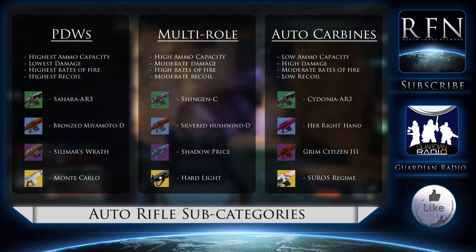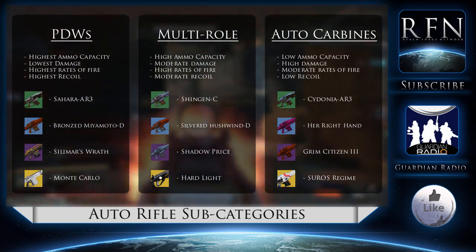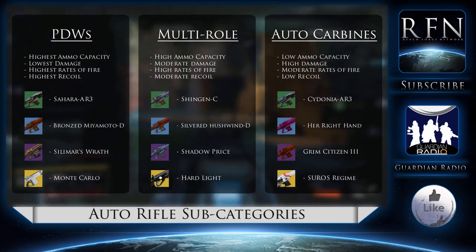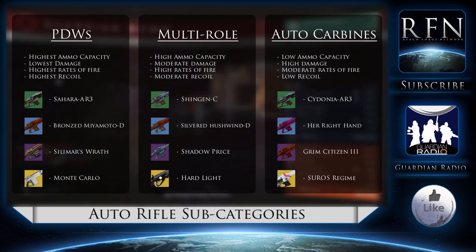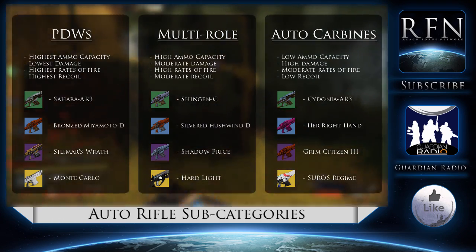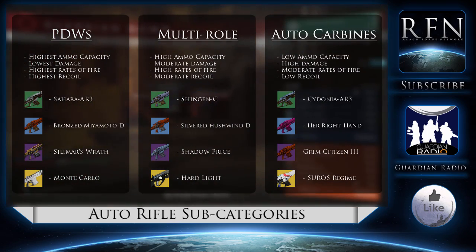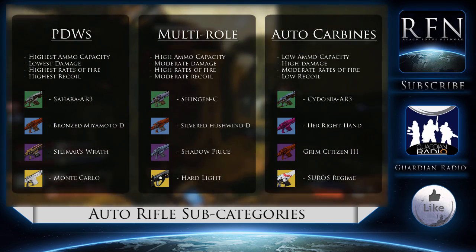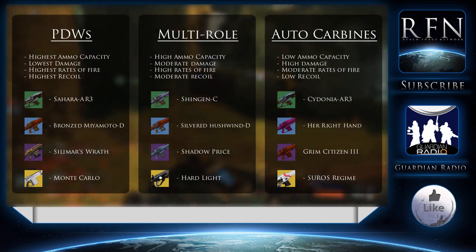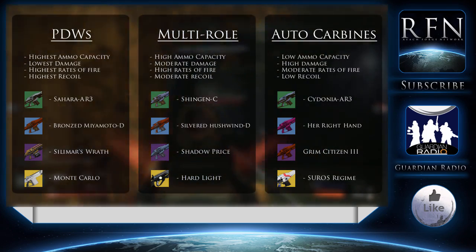A weapon such as the Cydonia AR-3 will be much more applicable in mid-range than a Sahara AR-3. If you go up against a Sahara at point-blank range, you should not expect to win if you have a Cydonia. There is no perfect auto-rifle for any of these roles — there are going to be marginal differences in every fight that tilt the advantage one way. If I'm going to advise you to take anything out of these three categories, it would be a multi-role, though my recommendations could change given buffs, nerfs, and changes over time.